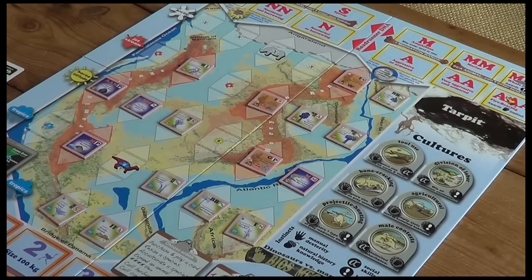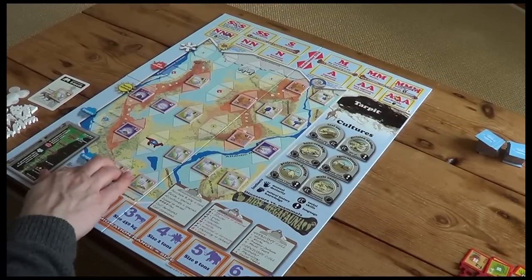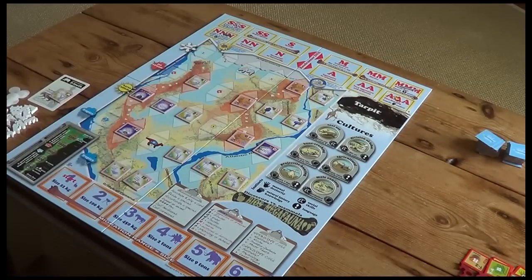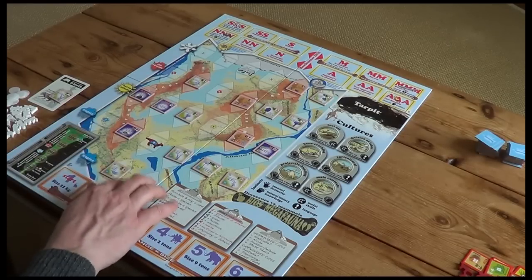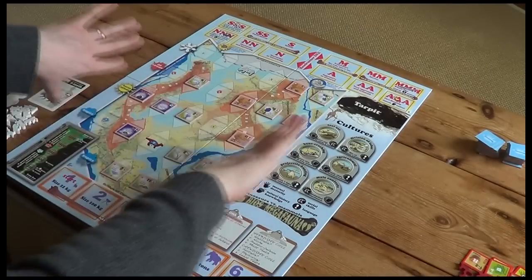I've placed the final tile and I have to say that was a pretty good starting setup. The two tuskers are going to start up here in slot three in the Arctic. My home biome is down here and I've got plenty of sea and terrestrial biomes around me — that's pretty good and it's going to give me plenty of spaces in which I can expand.